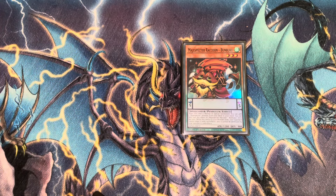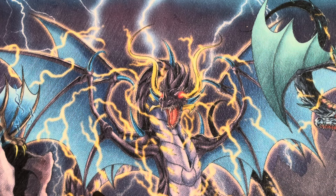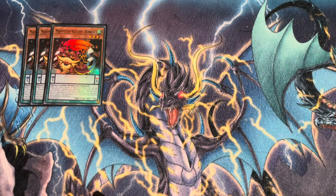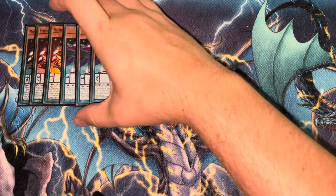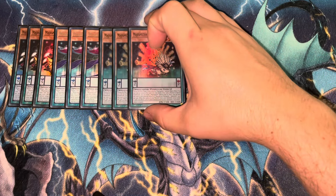I took this to locals — we started a little bit early on the banlist so it was kind of an unofficial locals where the new banlist was being followed. The grind of the deck is just really crazy, especially with the new Porcupine. So getting straight into the monsters: Bunbuku adds monsters on normal or special, Yata adds spells on normal or special, so these are both one-card combos, and then the best card in the deck for sure is the Porcupine.